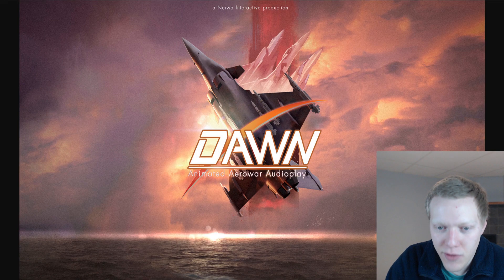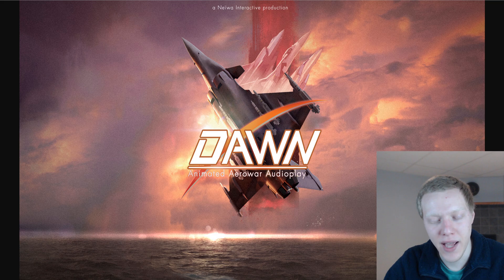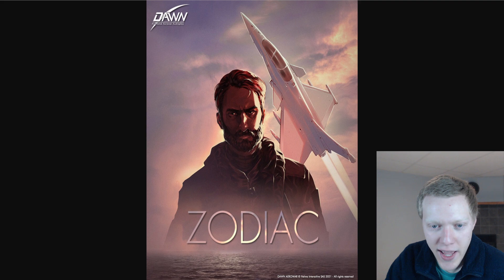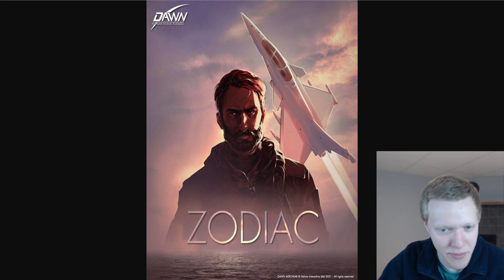Let's start from the beginning. Rafale M is going to be the main aircraft in this audio play, because it's in France. Behind it we have the F-35, the Sukhoi 27, and the F-15E, which are going to be the main enemy planes, from what I believe. I think I can already tell who's going to be flying each of them, as you'll see later on. The main character will be Zodiac, because he flies the Rafale — he has the main character vibes.